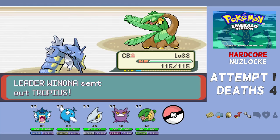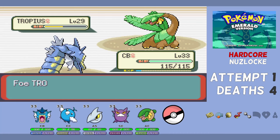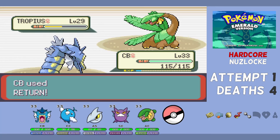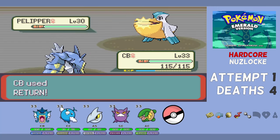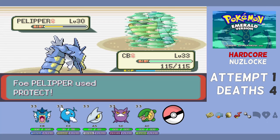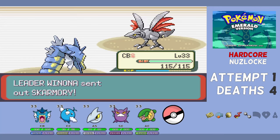Out next for Winona is Tropius. It likes to set up Sunny Day, but instead it goes for Solar Beam. Another Return takes it out — first two KOs without taking a hit point of damage. Pelipper comes out; it doesn't go for Protect on the first turn so we get off a Return doing well over half, and Pelipper uses Supersonic which misses. Then comes the Protect, so we miss our next Return, but a third Return connects and takes out Pelipper. That was a very crazy battle — normally these things don't go this way.